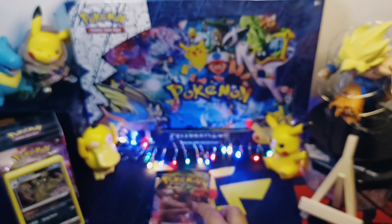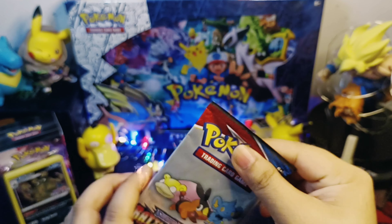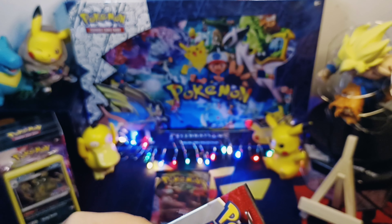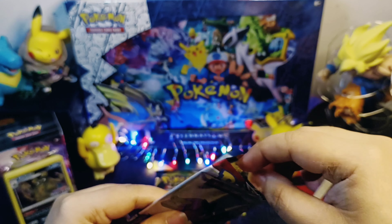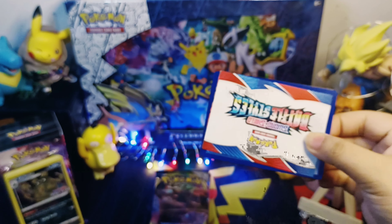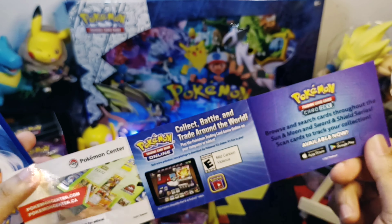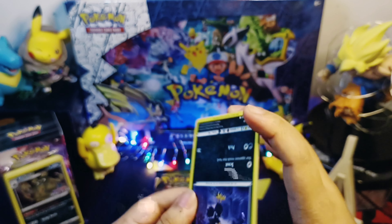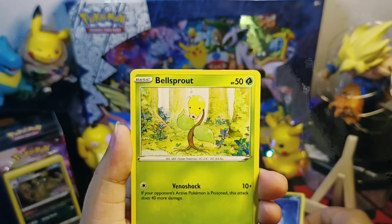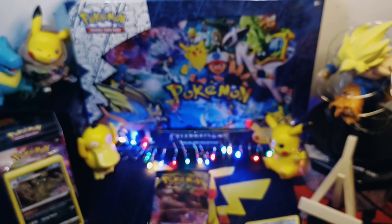Before we start to rip those Rebel Clash packs, let's try this one first — a fun pack, Battle Styles. Each pack contains 3 cards, no holo card, only reverse holo. With this we pulled a Honedge reverse holo.